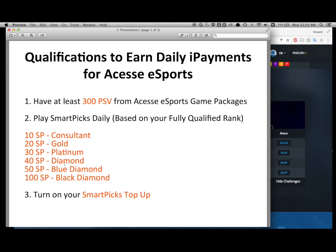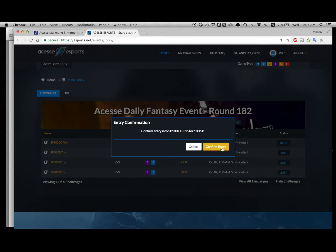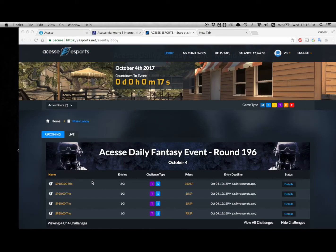Find your ranking and the minimum amount of SmartPix you have to spend every day. If you are a diamond consultant, you have to spend at least 40 SmartPix. For example, if we are a black diamond consultant, we select the 100 SP game and confirm entry, then click on start draft to begin drafting our team.